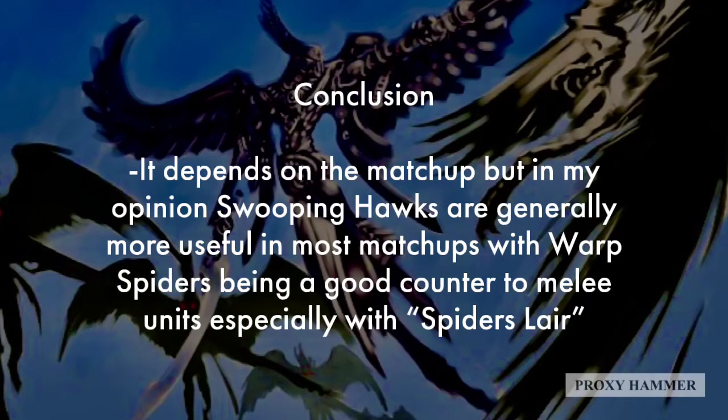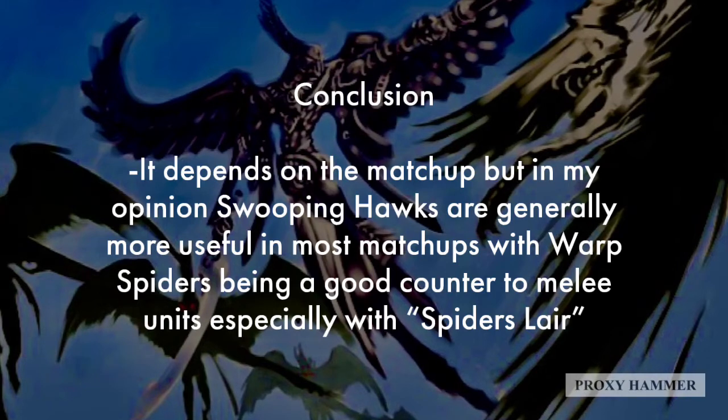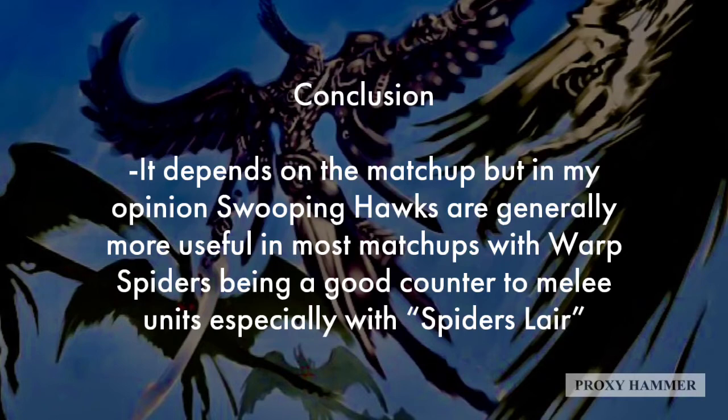In conclusion, it really depends on the matchup, but Swooping Hawks are generally more useful in most matchups than Warp Spiders. I might be a little wrong — Warp Spiders have made an appearance in a couple of tournaments and are a strong unit. But Swooping Hawks may be a better counter to a lot of the meta armies running rampant right now. They're both good units with their own strengths. Unless something changes, I think Swooping Hawks will be better against most armies, simply because Warp Spiders' short range puts them in a spot where they can be easily killed by shooting. Putting 25 inches between you and your opponent prevents a lot of assaults, but it doesn't prevent shooting.